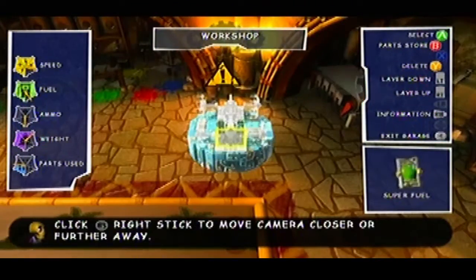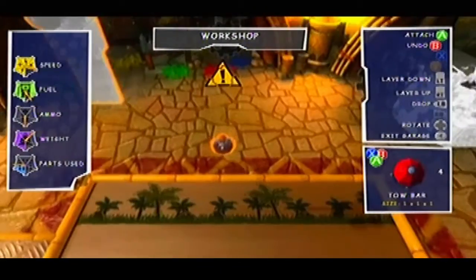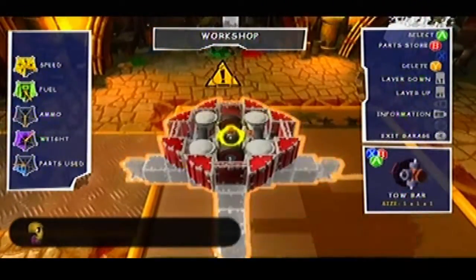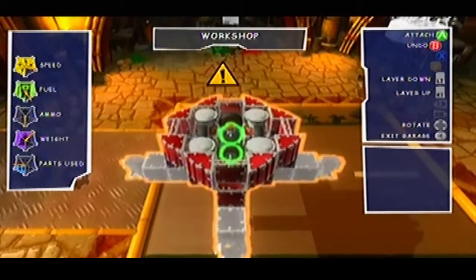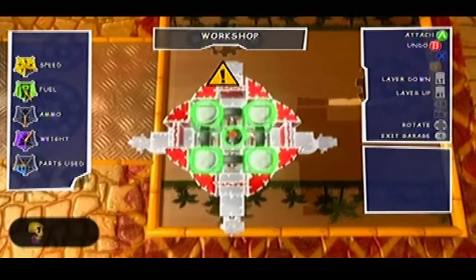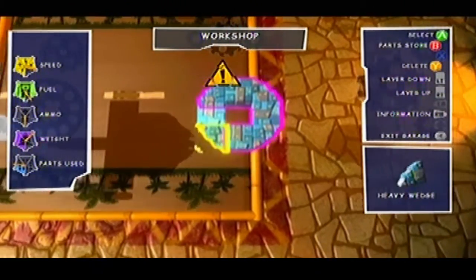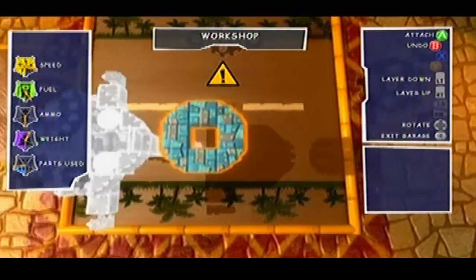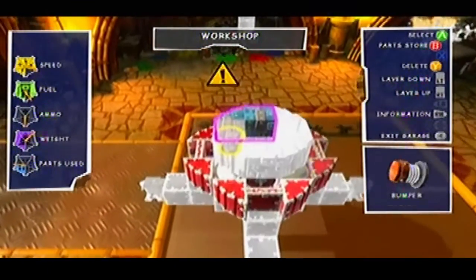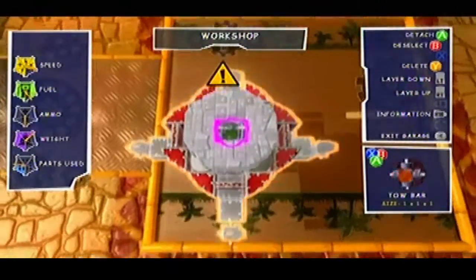Now moving on to the second segment — the blue segment, which functions sort of as the stem of the turret. Firstly you want to place a tow bar facing downwards in position to connect with the previous tow bar facing upwards. That means this part, though actually connected to the second segment, is in line with the third layer of the first segment — essentially on the same layer as the bumpers and in between the four wheels. Then on the next layer up, you'll want four heavy blocks and four wedges positioned so that the four heavy blocks are over top of the wheels and the four wedges are over top of the bumpers, positioned to create a circle of blocks. And in the dead centre of the four blocks, you want to place a super fuel which will connect it with the bumper on the lower layer.